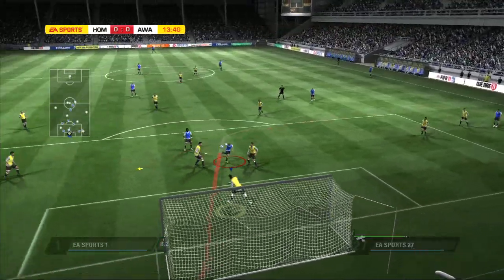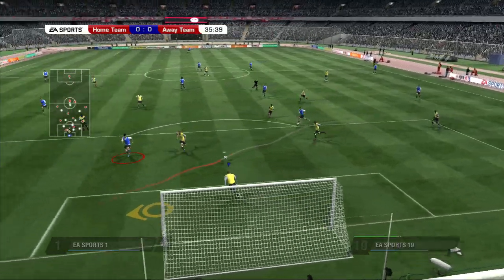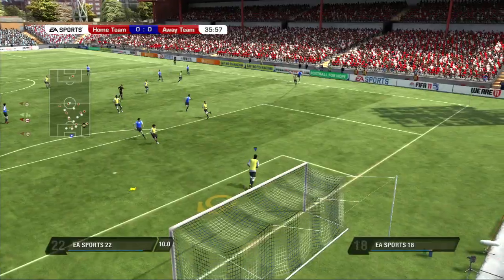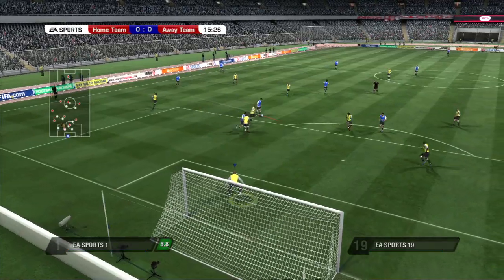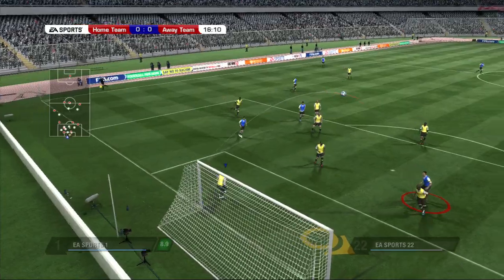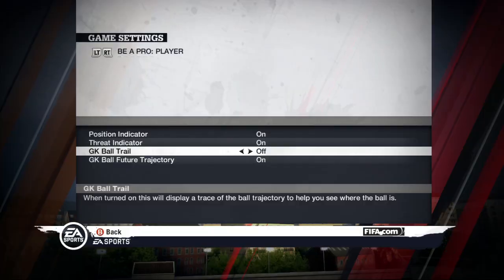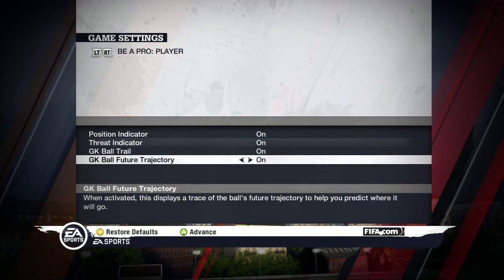To help you with the timing and ball speed perception, a white trace will be shown indicating the trajectory of the ball, and a red trace will be shown representing its future trajectory. When defending your goal, a red indicator will appear on any opponent who is attempting a shot or header on goal. All these hints can be activated or deactivated in the game settings screen.